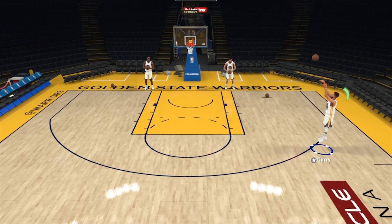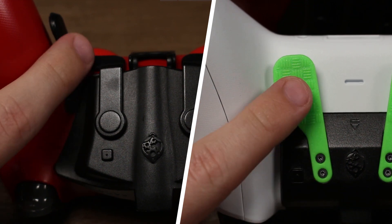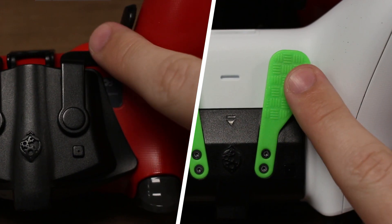To adjust Perfect Shot timing, hold either paddle and then press up or down D-pad. The left paddle adjusts the shot by 100 milliseconds, while the right paddle adjusts for 10 milliseconds.